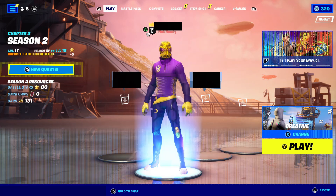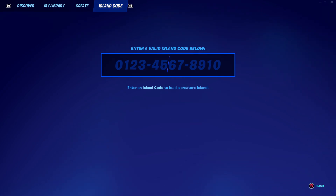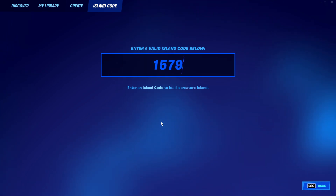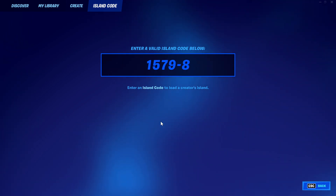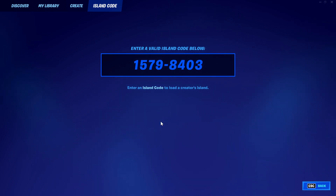Without any further ado, let's get right into it. To get this XP glitch started, what you're going to want to do is go to your island codes right here in your lobby. Once you get here, you will type in the code, which is 1579-8403-8214.